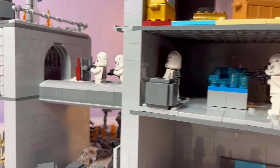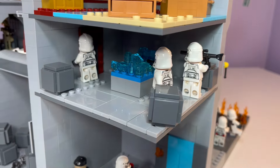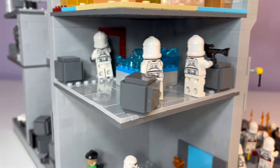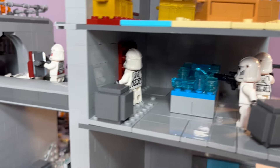On the second story of this second building, you can see kind of a planning room with a hologram table centered in the middle. There's a clone trying to open the door for the last two surviving clones to retreat back into, with two clones at the ready behind the hologram table, getting ready to fight whatever comes their way.